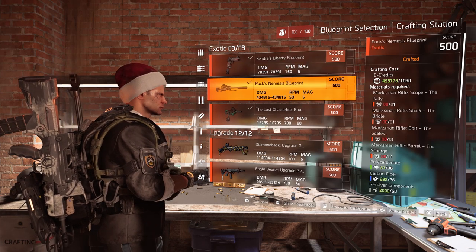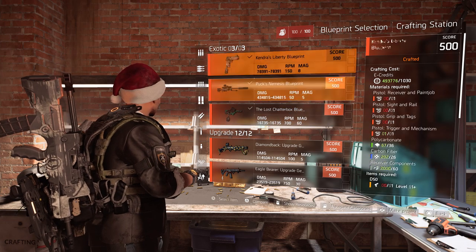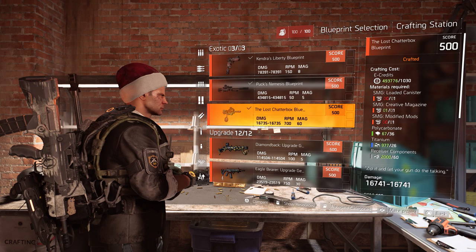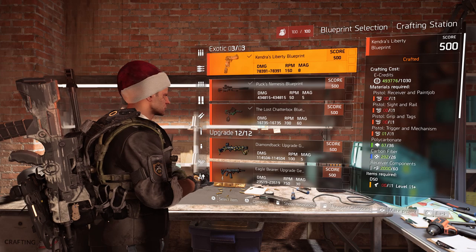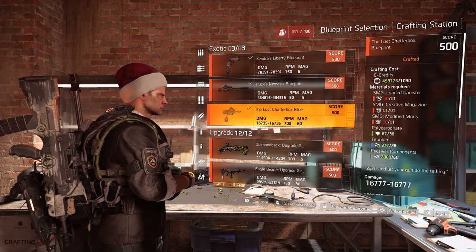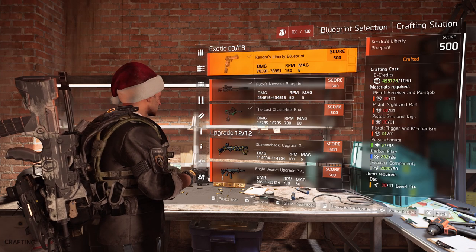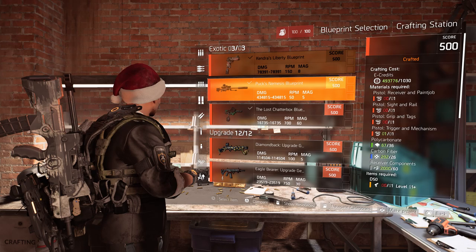Today we're talking about how to farm exotics, and it doesn't matter which. Of course, if you don't have the blueprints of the Nemesis, Chatterbox, or the Liberty, they will not drop in the open world. But don't worry, how to obtain them is coming very soon. Just like the exotic holster that will not drop in the open world.